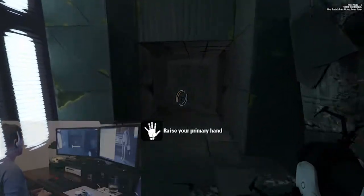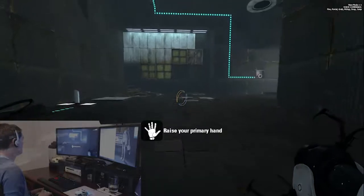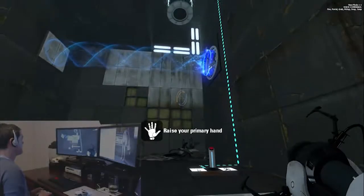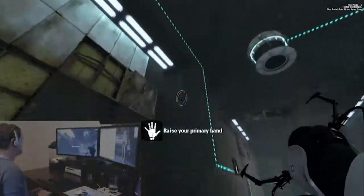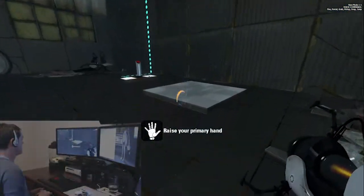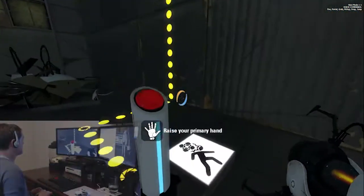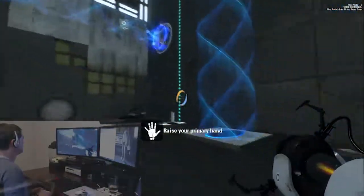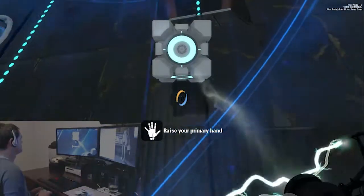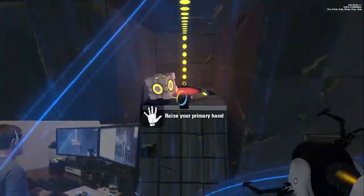And we're on to chamber two in the advanced level. This might look a little familiar. So we've got a tractor beam, we've got a platform up there which activates a laser. We'll get a portal there, one here, let's get you in the middle, drop the cube, and put it on that button.